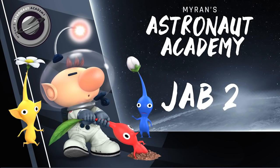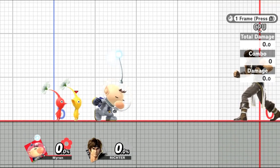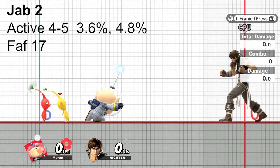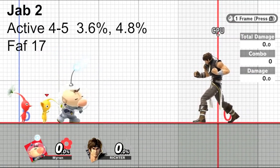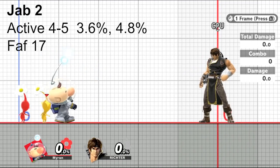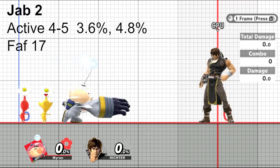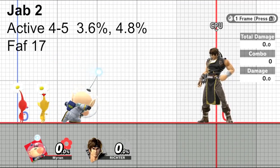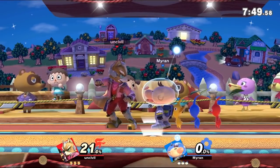Jab 2 is unique because it can only be used after using the first part of Jab. Once used, it comes out on frame 4 and lasts for 2 frames as well, with a FAF of 17. Similar to Jab 1, it has 2 hitboxes depending on the frame, doing either 3.6% for the beginning or 4.8% for the end. However, unlike Jab 1, this move will always have the same knockback angle. Jab 2's main goal is to set up for low to mid-percent followups, reads, or tech chases. An example is landing Jab 1-2 on the opponent at lower percent.